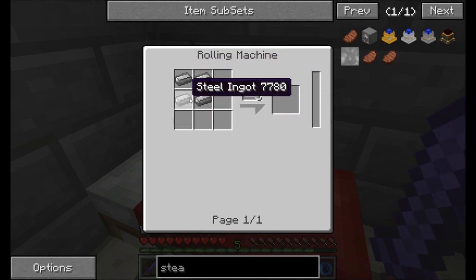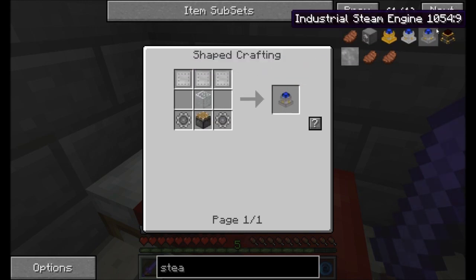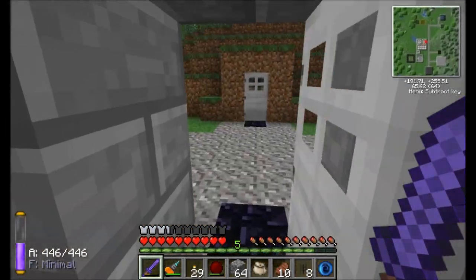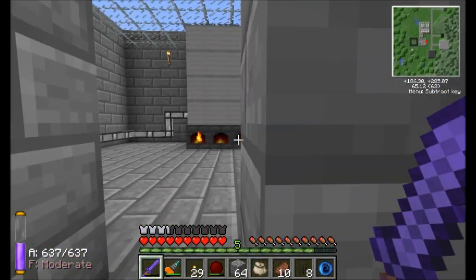The steel plates come from four steel ingots, so basically for every industrial steam engine we're going to need four steel ingots for the plates and eight steel ingots for the gears — a total of 12. Not bad. Now these guys run on steam power.